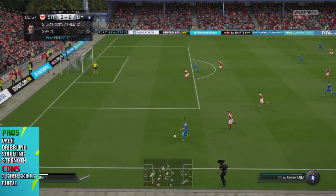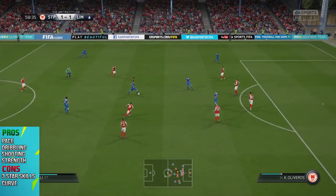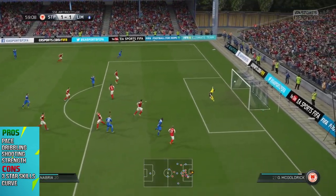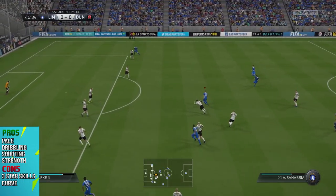The final pro to talk about is his strength and heading accuracy. 86 strength and 89 heading accuracy means he's a pretty good threat inside the box. If you want to send in some crosses, definitely have a go with this guy. He's got the strength to hold off defenders and he's got the heading accuracy, so if he does get his head on it, it's probably going to be on target.